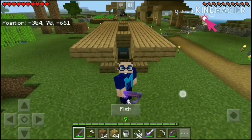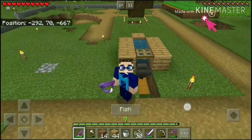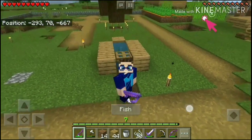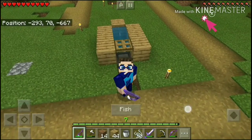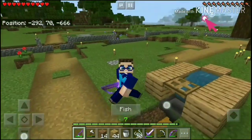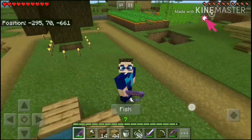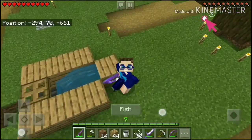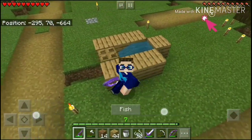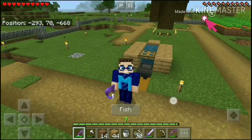I came up with the idea of throwing a trapdoor over the hopper to try and keep the bobber in the correct position, so that once it got pulled down by the fish it would drop directly into the hopper. Once I figured that out, I realized with this version we don't need the note block or the piston — all we need is a bucket of water, a trapdoor, a hopper, and a chest. It's actually extremely simple.